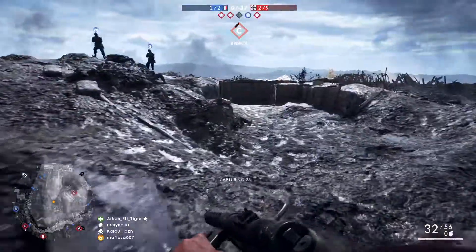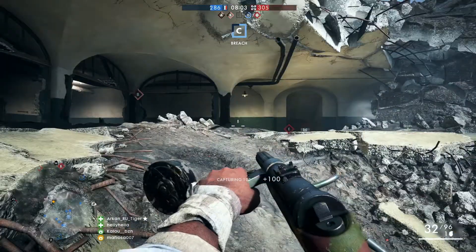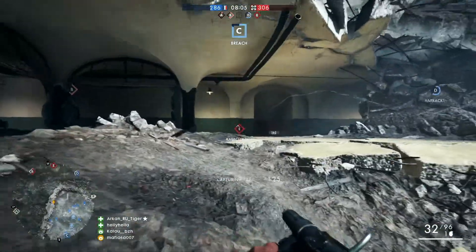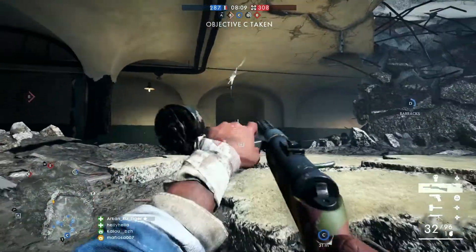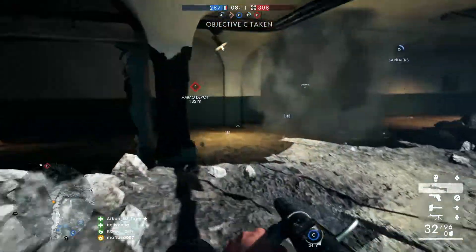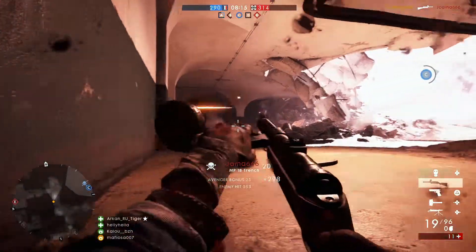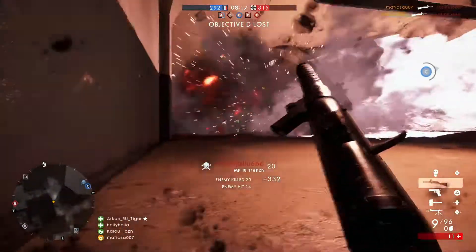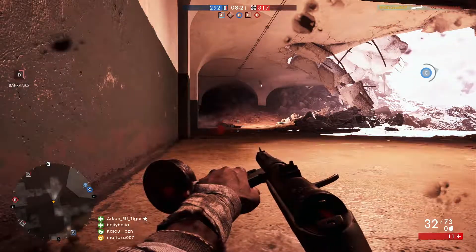DICE describes the map as follows: As darkness falls over the muddy battlefields around Montmaison and Soupier, French and German batteries prepared to yet again support their troops on the contested ground. The moon, the searchlights and the artillery light up the night skies, exposing the vast network of trenches. Fight and hold as your foe will fight for every inch of ground. Strategy and teamwork will overcome those who have neither.